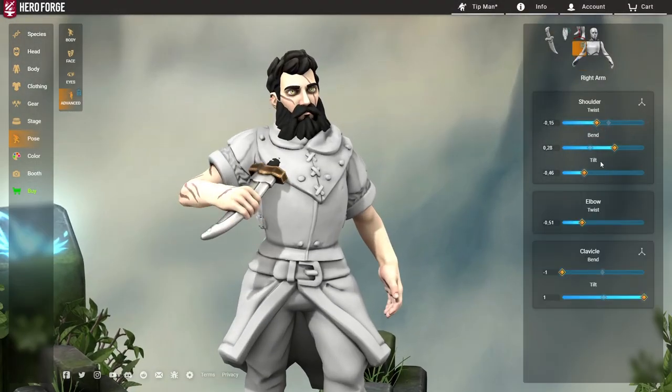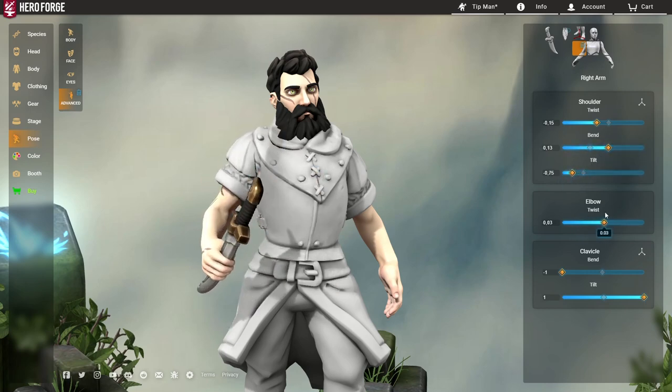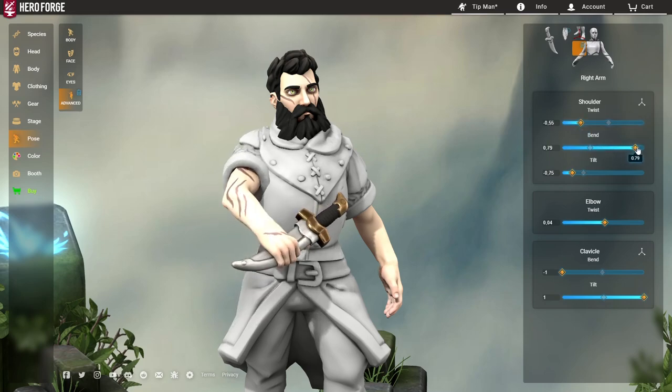As a side note, if you want to make your character look like they are cutting into their hand or doing some kind of demonic ritual or whatever, you can also do that by simply posing the other arm accordingly.